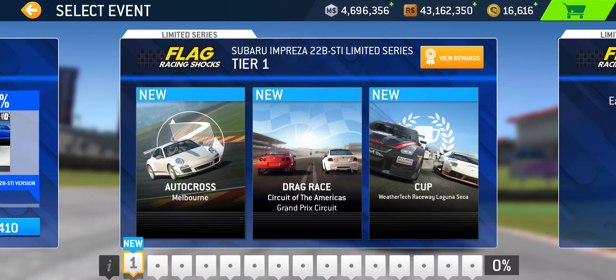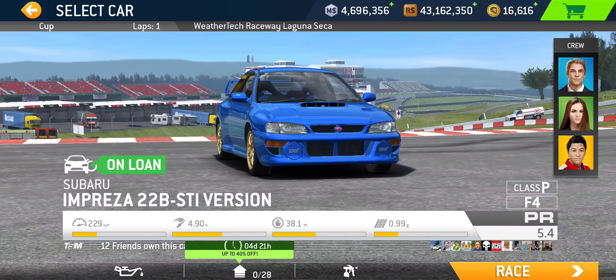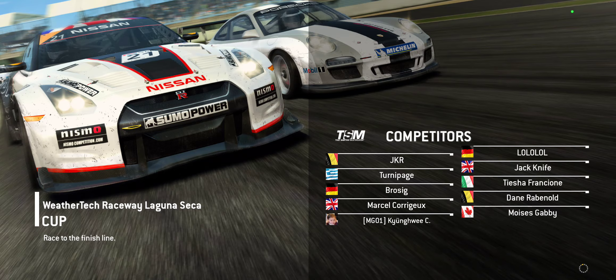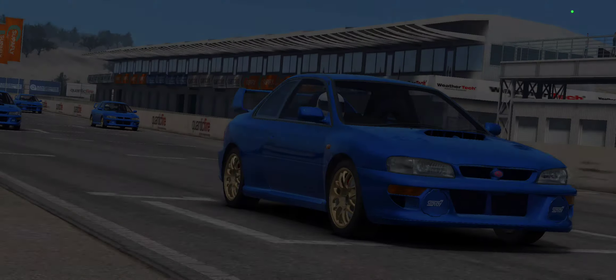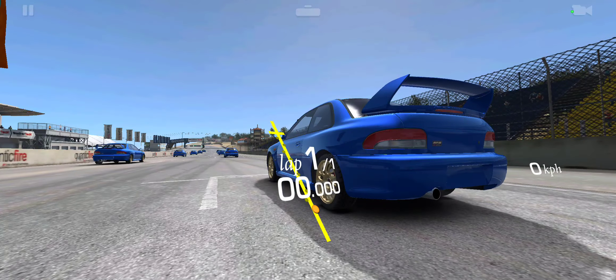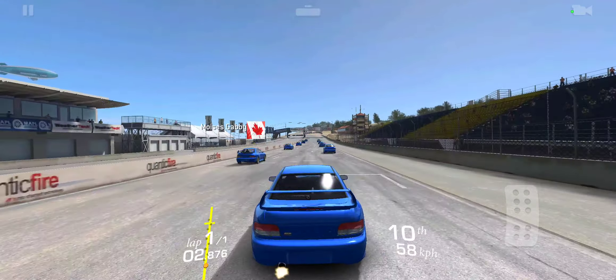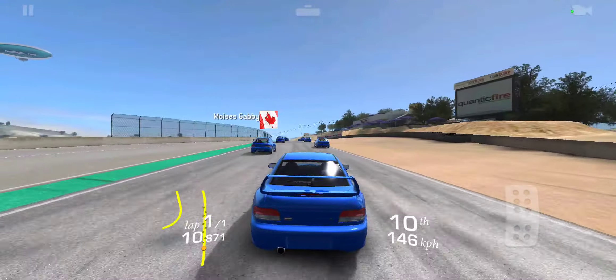We'll start in Tier 1. Since they give us three hours of instant service and an instant upgrade offer upon winning that first trophy, we'll start with the longest event — the single lap cup at Laguna Seca. This car obviously isn't very fast compared to some other cars recently featured in the game, but we'll take our time and take advantage of that 40% discount on upgrades.